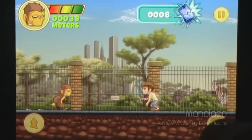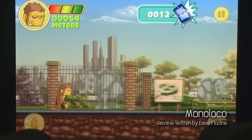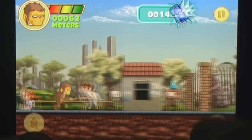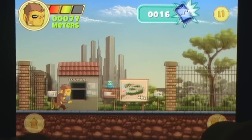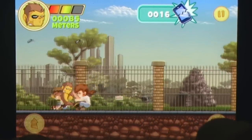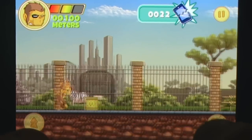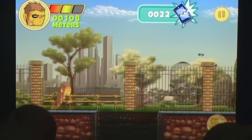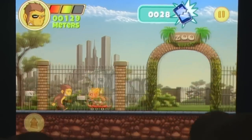Monoloco has a pretty funny premise presented through its intro movie. In the zoo, there is a super-intelligent simian kept behind glass who is extremely annoyed at all the passers-by who are nose-deep in their mobile phones — perhaps they should be paying attention to him. He breaks free, and what follows is an endless runner with an attack button where you have to flee the zoo and kick as many people as possible so they drop and break their phones.